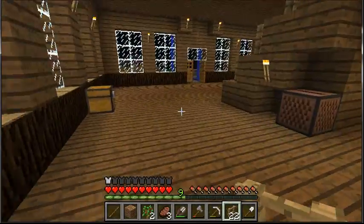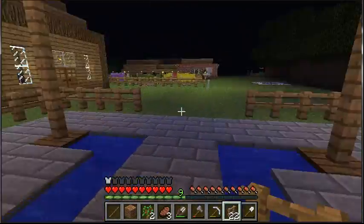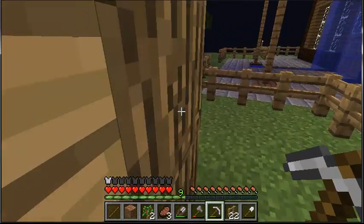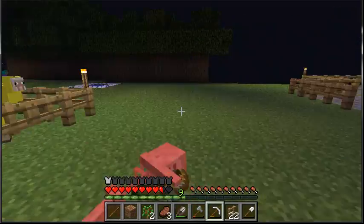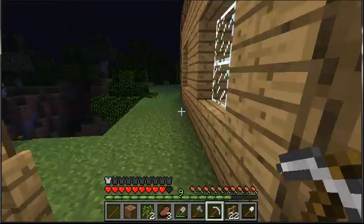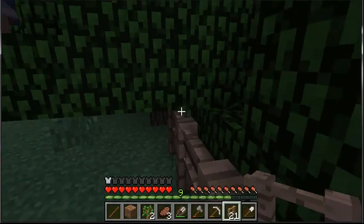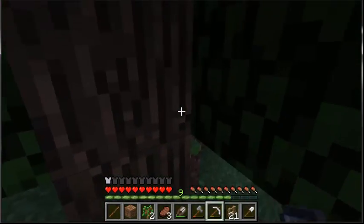My mouse is being so screwy right now — stupid scroll wheel, it's not scrolling. This is why we need bodyguards, because of things like that. Die, skeleton! The skeleton was being a bitch — this is why we need bodyguards, because stuff keeps spawning on our property.